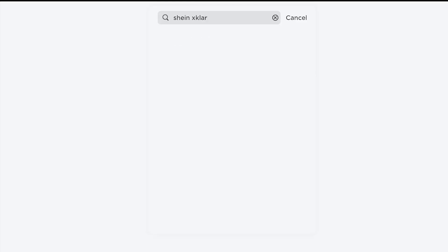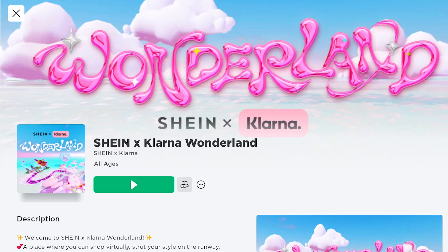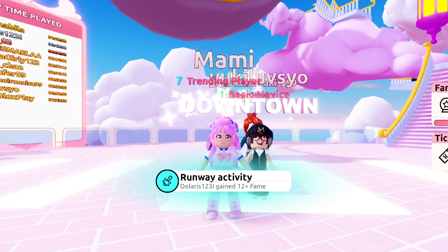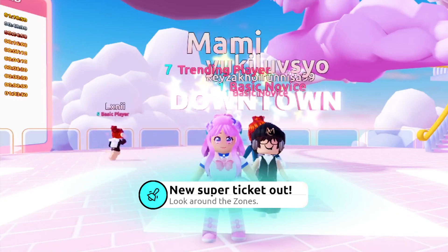In the search bar, type 'Shine X Klarna Wonderland.' Select this first icon — the game is developed by Shine X Klarna. This game also has other free UGC items that you might want to get; I have featured them on my channel, so feel free to check them out.